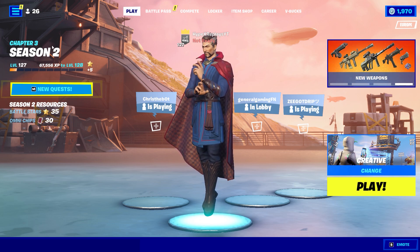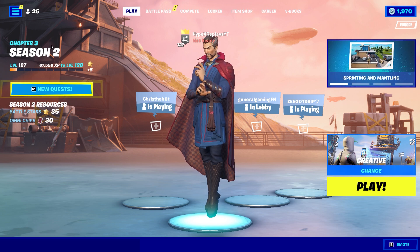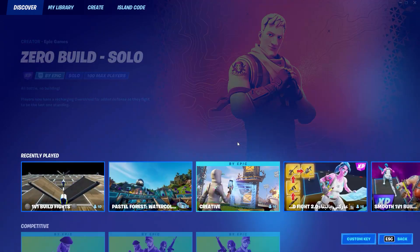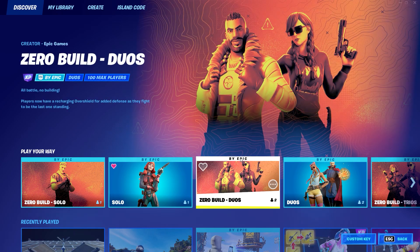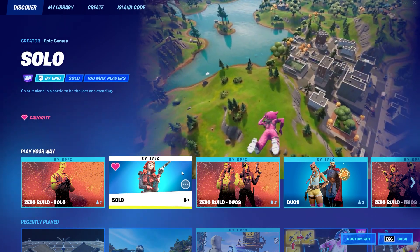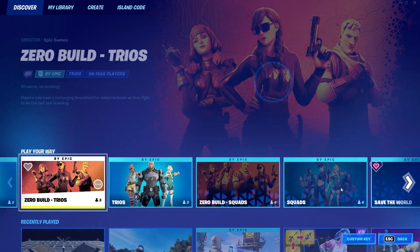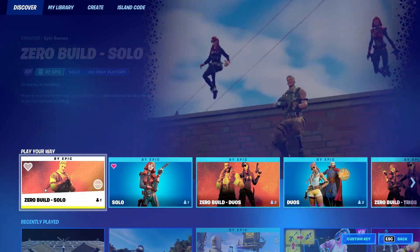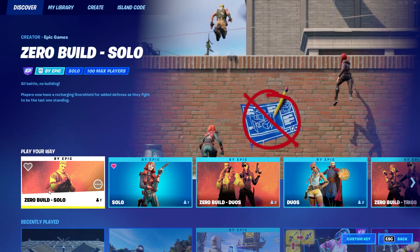Once you've done that, all you need to do is go over to the game mode selector. You can choose solos, duos, trios, or squads, and I do believe you can also unlock the challenges in the zero build game mode as well.